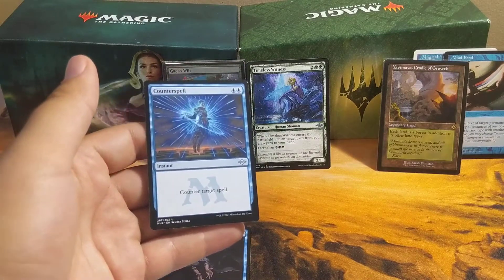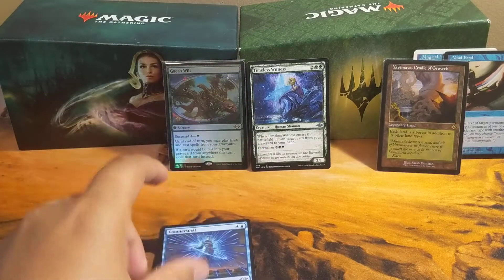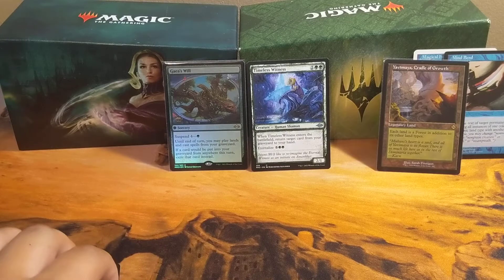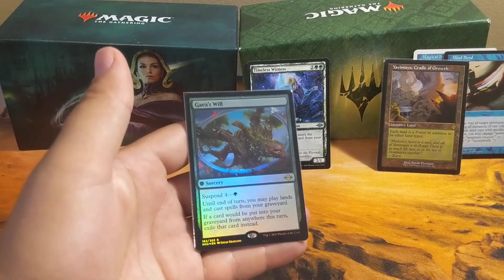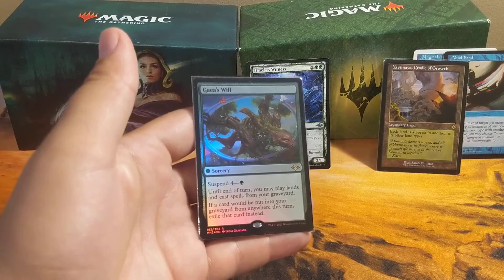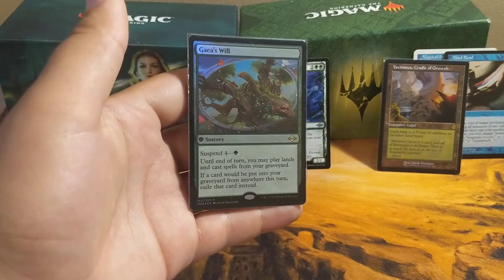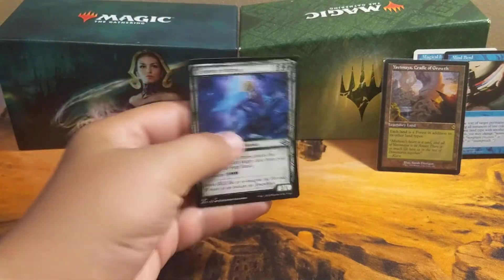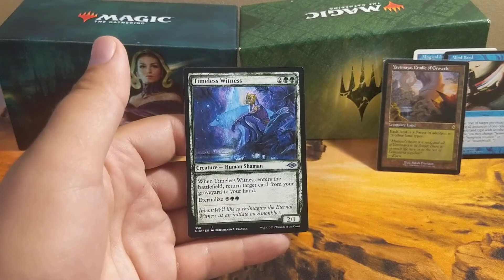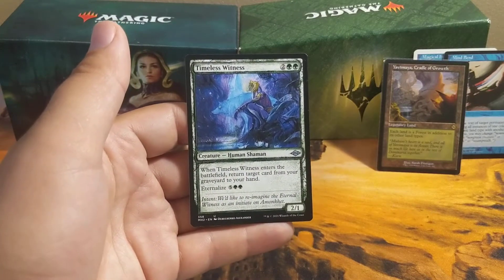I've been kicking around needing more counter spells in this deck. This one is pretty much a Yawgmoth's Will — that's why I'm throwing it in. I spell sling a lot and stack the graveyard pretty fast, so it's great for that. Timeless Witness is the same thing — bringing stuff back, and I can eternalize it to trigger it again.